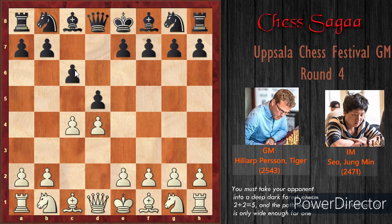After this, white played e3. Usually a lot of Queen's Gambit players don't like to play e3 before releasing the bishop on c1 because they don't want to play with a very passive bishop. That's why they always intend to develop the bishop towards f4. But in this position, Hillarp went for e3. It is also a very standard opening.